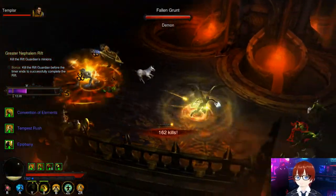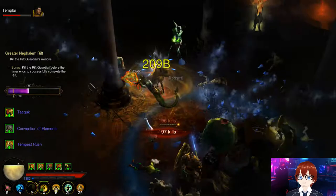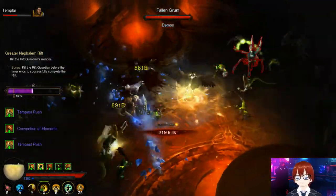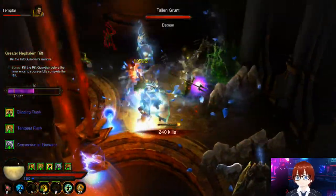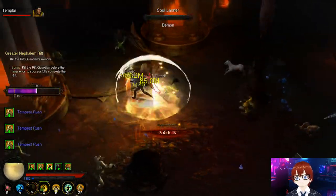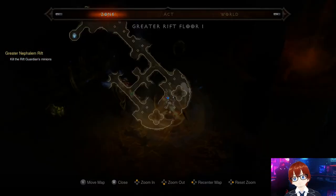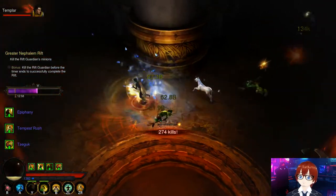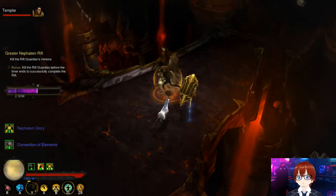You won't have Captain Crimson at the start. Keep in mind you're not guaranteed ancient legendary pieces from Haedrig's Gift, and you cannot get primal ancient legendaries from those caches — the only way to unlock primal ancient legendary drops on a seasonal character is by completing a Greater Rift 70 solo. There's a small chance of ancient legendaries from the Gift, but you'll need to farm for ancient and primal pieces to fully optimize.